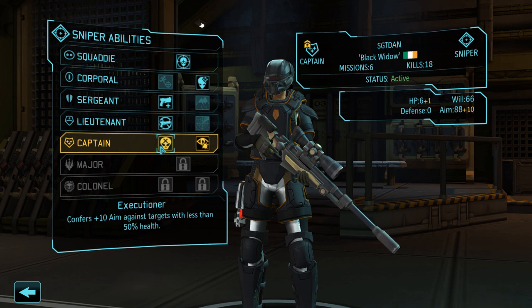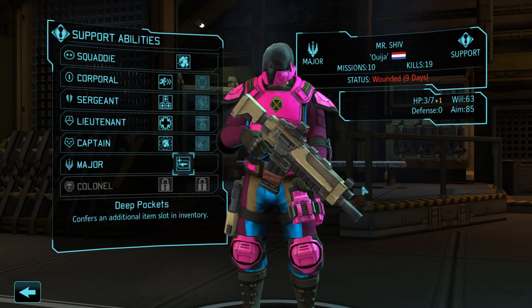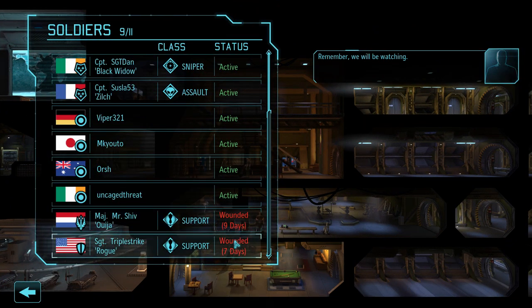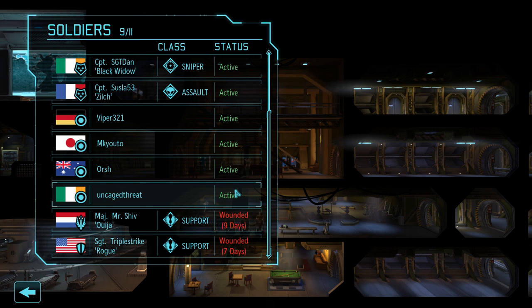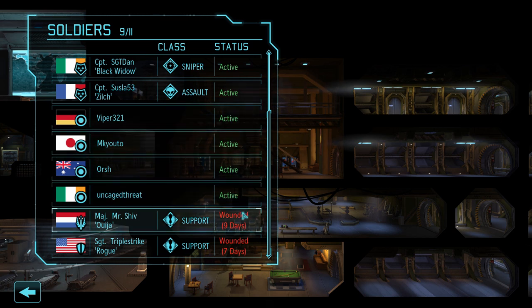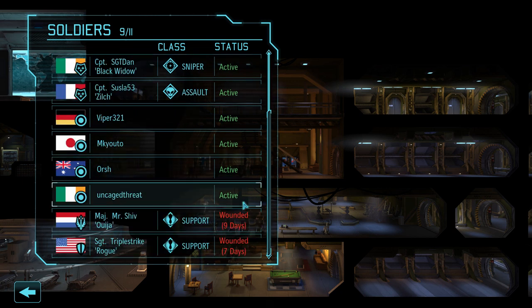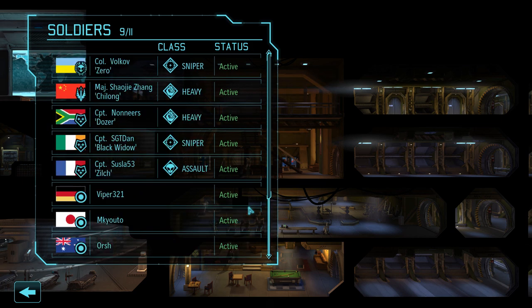Dan got his upgrade and I'll go with Opportunist again. Mr. Shiv got an additional item slot in his inventory, which is really nice, except he's now wounded for nine days — not good. A fair bit of people are wounded. Two wounded basically. I've been hearing people ask if they're gonna make it onto the squad list — the answer is probably yes, because I am losing people and having people wounded. I have eleven soldiers in total, I've lost five throughout the let's play so far.